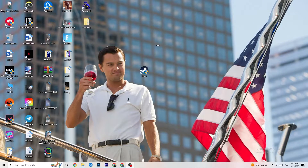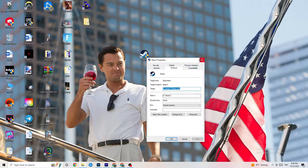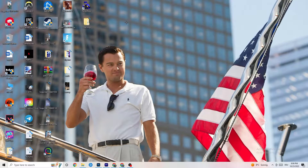Restart your PC. Afterwards you'll see the administrator symbol on the shortcut, and it will start as administrator every time you launch it. This will help reduce crashes. Do the same thing for your game shortcut — right-click it and copy the same compatibility settings — then restart your PC again.